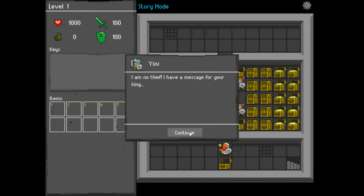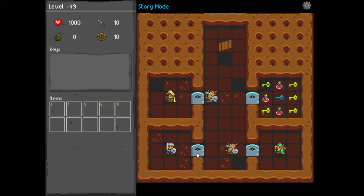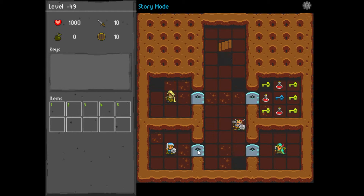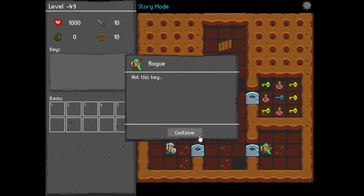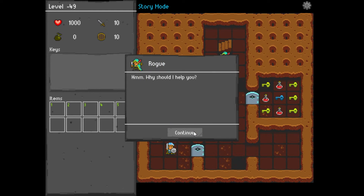Another thief — throw him in the dungeon! You're carrying the dwarven sword — what else have you stolen? Soldiers, disarm him. In the dungeon cell, a thief helps us find the switch for our cell door. We negotiate: I can't carry all the treasure myself, so I'll go find the switch for your cell too.